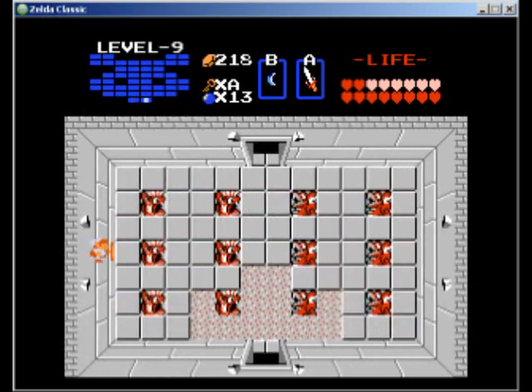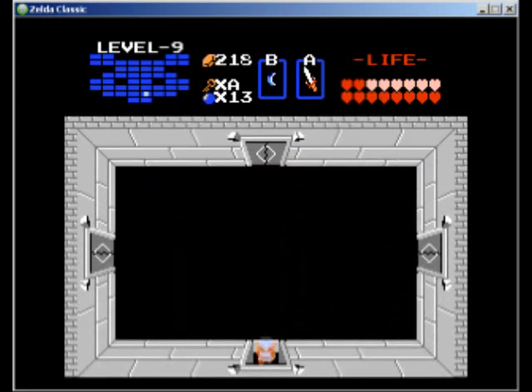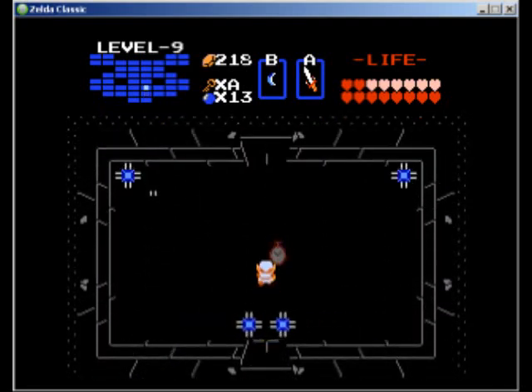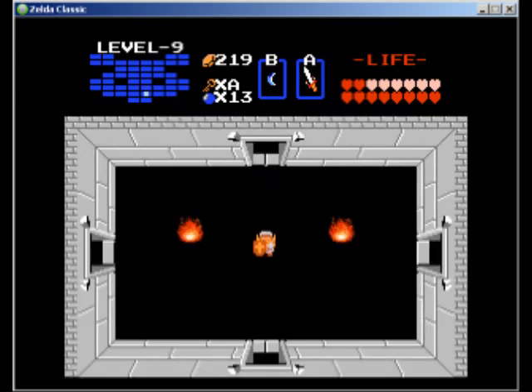If you go right here, it just takes you right outside the wall there. Wonder if I should get some refills here — may not be such a bad idea, actually. We'll see how far we can get; maybe we'll get some refills along the way. Because there are a bunch of Lynels outside — I'll probably just beat them up and hopefully they should drop some hearts.